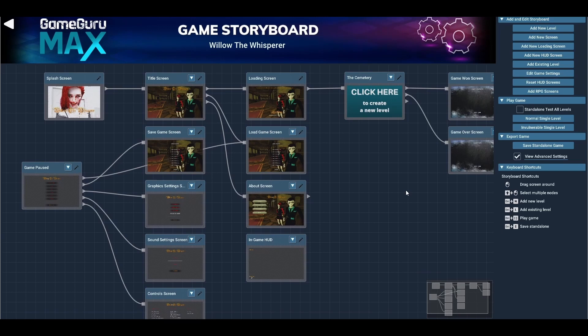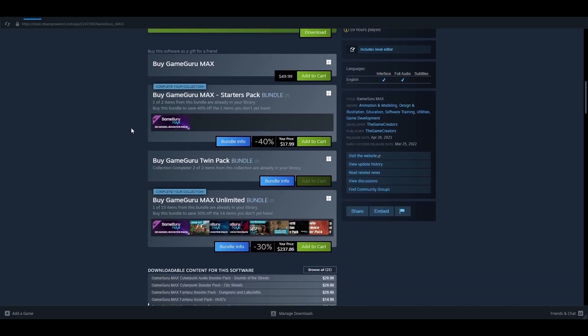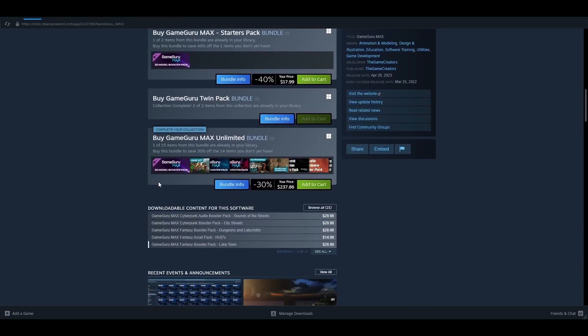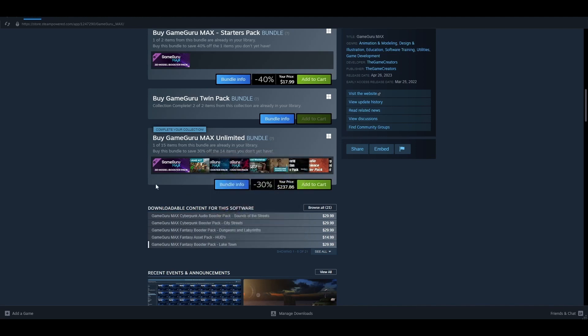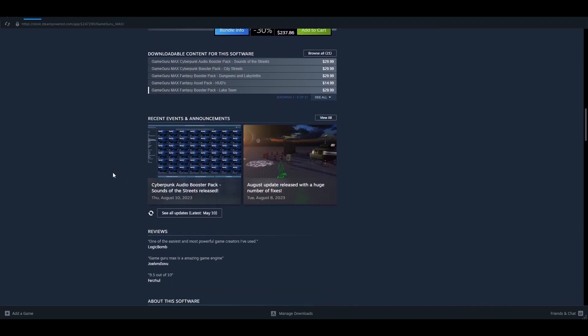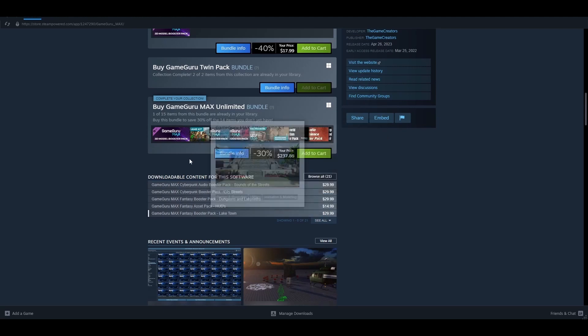I'm also going to talk about some of its drawbacks and limiting factors. As of August 2023, the price is still $49.99, which was pretty much the same as just over a year ago. What has changed is that the GameCreators have released a lot of new content — a lot of new DLC packs, things they call booster packs, as well as game kits, which add new content with a specific theme, including audio, weapons, and particles.